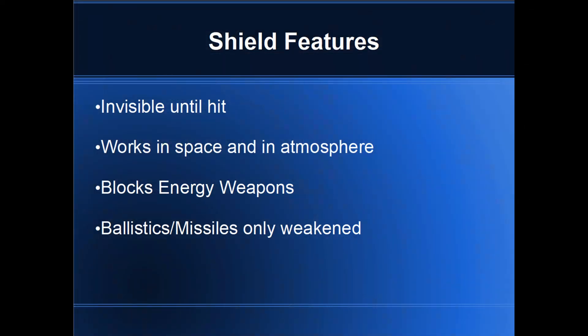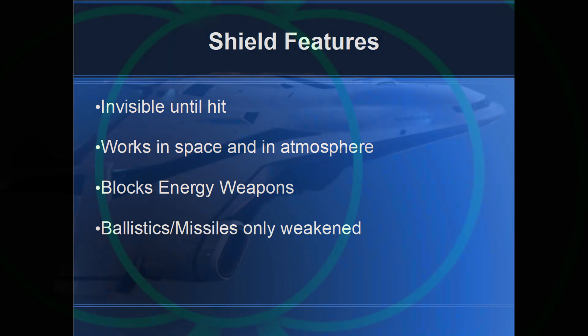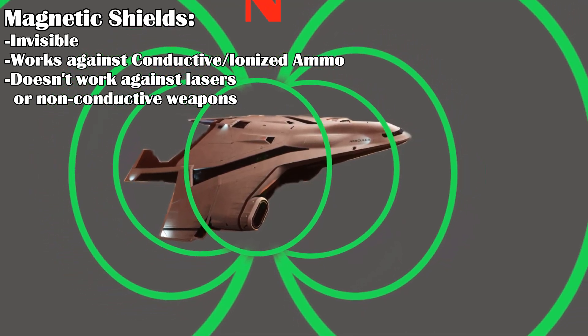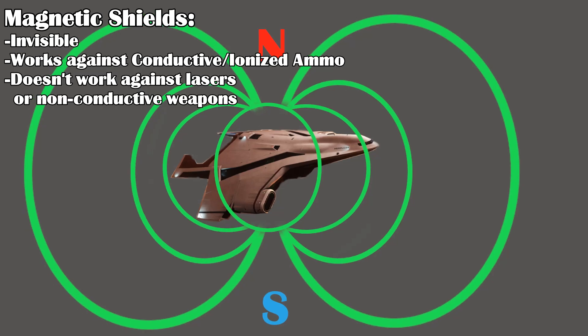Now for the shield technology itself. We have a few possibilities based on the properties we can observe. We know that shields are invisible until hit, function both in atmosphere and in space, and that energy weapons are blocked while ballistics are only slowed or reduced. One thing we don't know is exactly how energy weapons work — are they pure laser shots, or maybe plasma bolts where a gas is heated up and accelerated? The most basic shield technology would be a magnetic or electric field around the ship. This type of shield would be invisible and possibly work against metallic ammunition and ionized or plasma weapons even in atmosphere, but would not work well against actual laser weapons or non-magnetic particles, and would have to be extremely powerful — that sort of field would destroy even people getting near it, as well as electronics. This type of shield also wouldn't have reduced strength when hit, and its lack of resistance against energy or neutral particle attacks means it doesn't seem to fit Star Citizen shields.